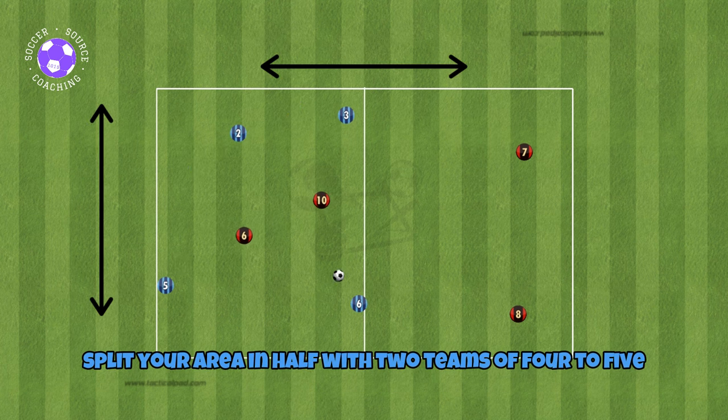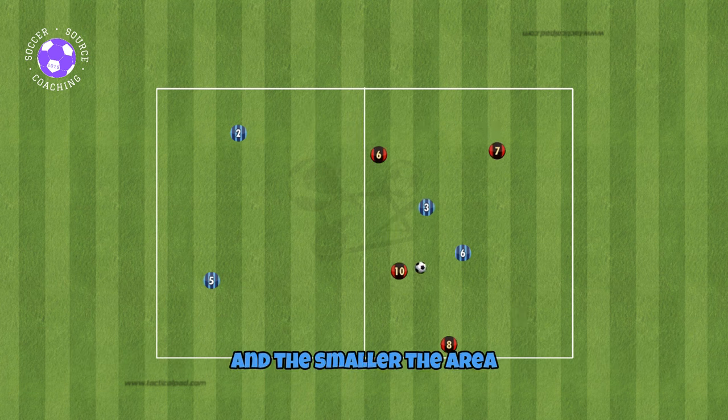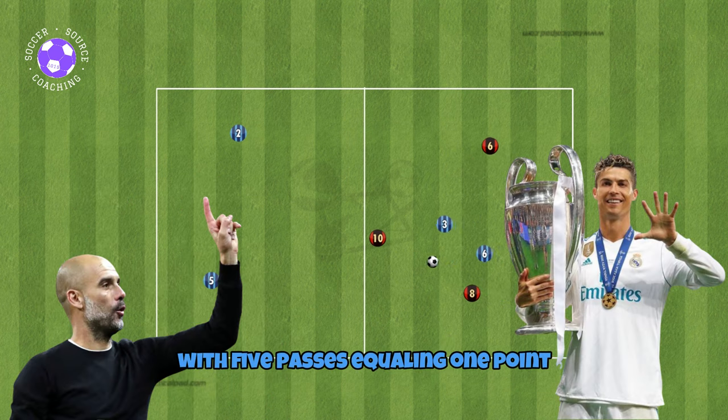Split your area in half with two teams of four to five. You can adjust the size to meet your team's requirements — the larger the area the easier the drill, and the smaller the area the harder the drill. The possessing team will attempt to keep the ball in their half, with five passes equaling one point.